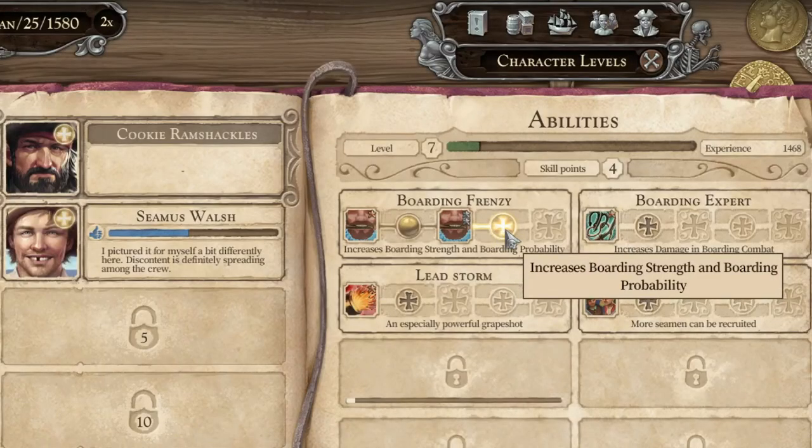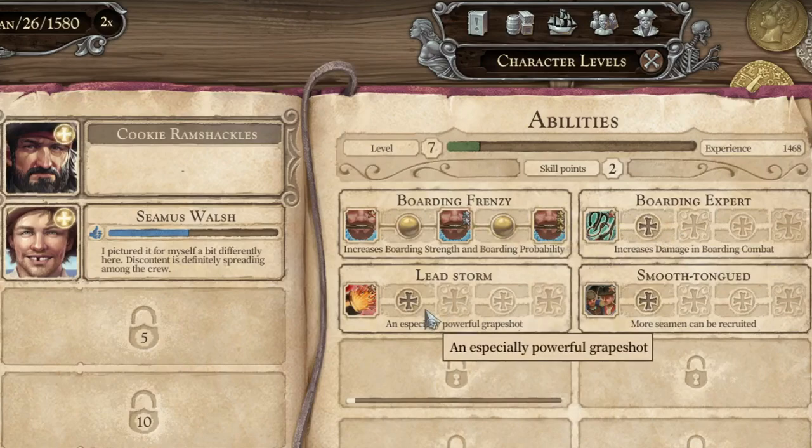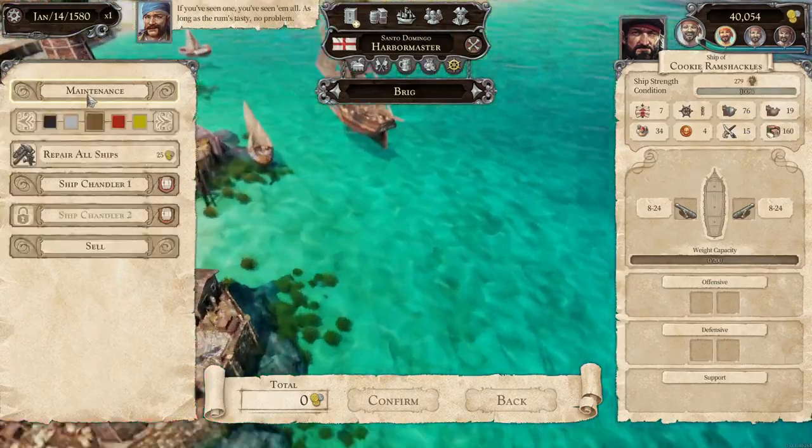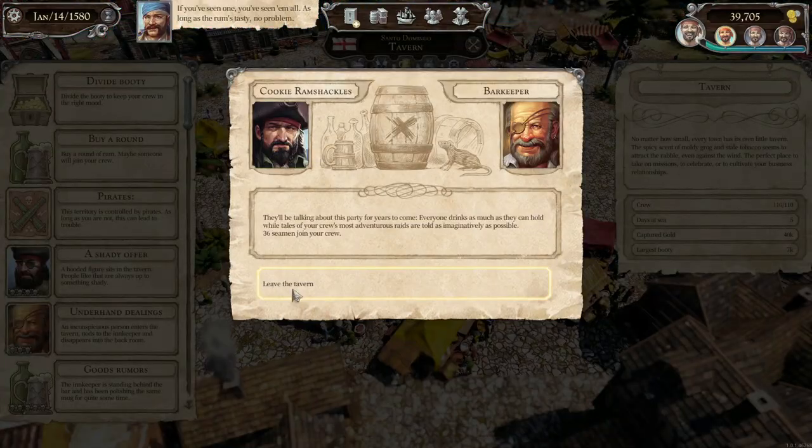As you can see, I had Boarding Frenzy at level five as soon as possible, so I really only divided the booty twice. Once you repair your ship and gather more crewmen at the tavern for each port, you then want to sell the ships that you have captured.